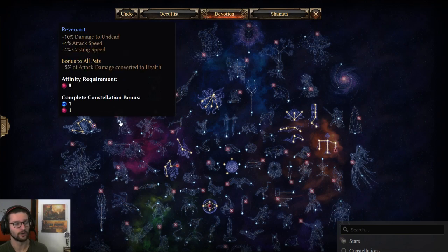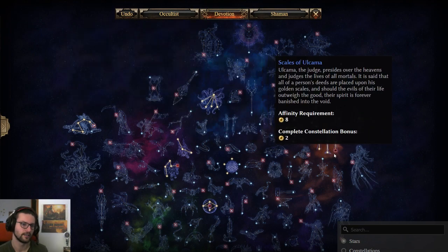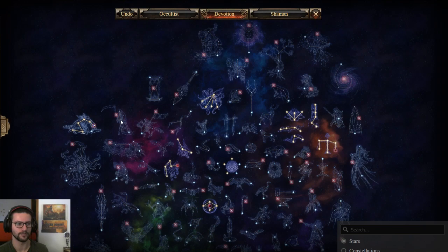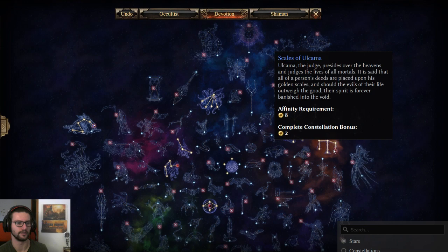Tip the Scales got buffed last patch and because of that I'm using it here. It's really good — it helps a little with energy and lifesteal on top of all the other lifesteal you already have, and it also is your flat resistance reduction for this build — 25 flat RR. Alternatively you could go for the Revenant, but Revenant got nerfed a little bit and is more for a default attacker build. Since this is not a default attacker, Scales is better than Revenant here.